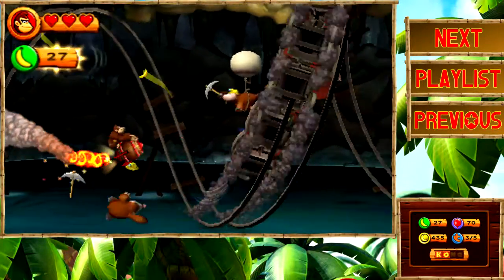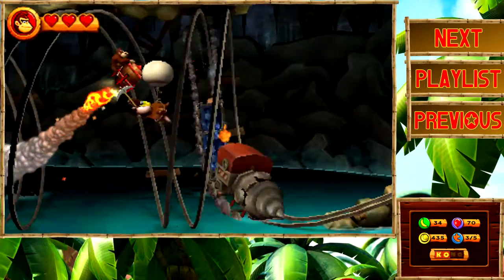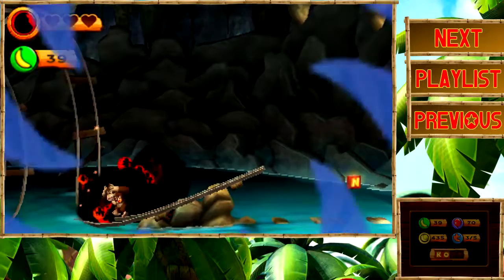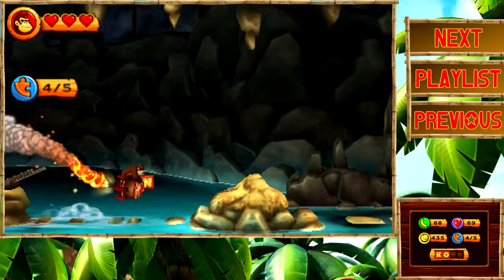Now right here, you want to pop all of these moles, and then another puzzle piece will appear. I just missed the third one, so I gotta go kill myself. Alright, let's try it again — there's number 3, number 4, there's our puzzle piece.